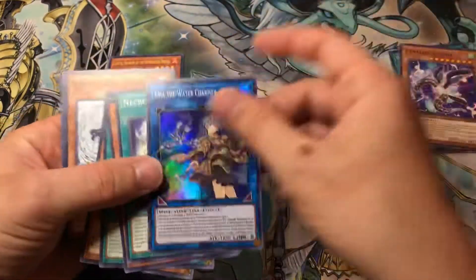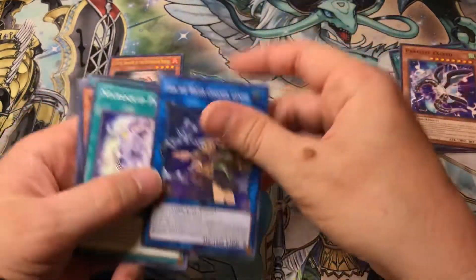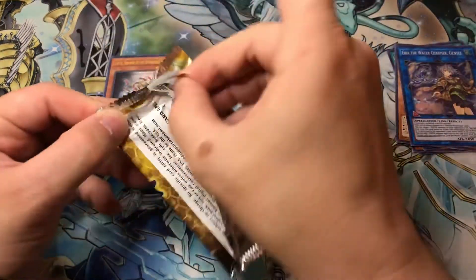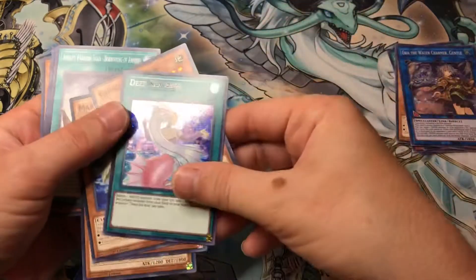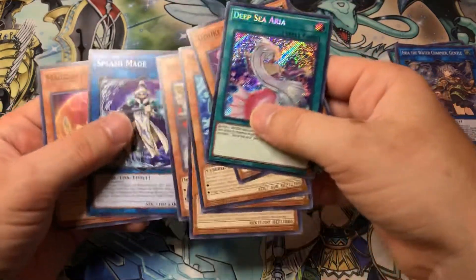We got Eria the Water Charmer - also comes in Starlight Rare, if I'm remembering correctly, but I wouldn't really care if I got that. Like I said, I really want like a Tier 2 Starlight Rare like the Ghost Girl. So we got Deep Sea Aria. Yeah, that's like the one card I did not want to pull.